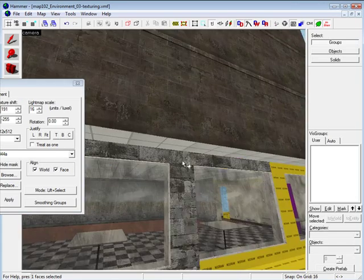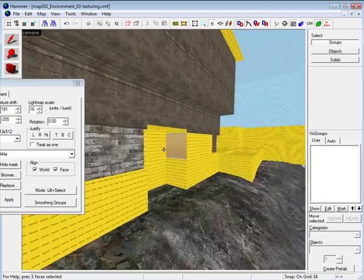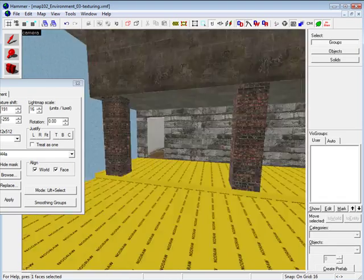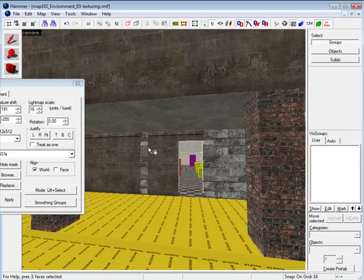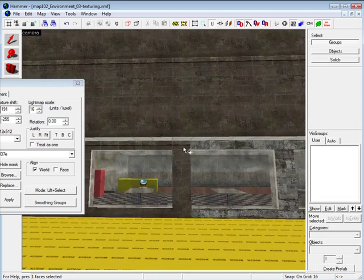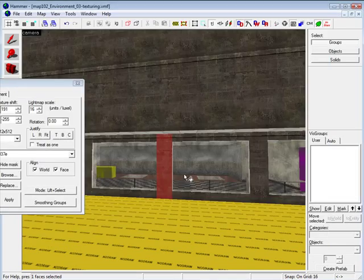As you get to more complex environments, things like optimizing and applying no-draw textures to your brushes, reusing textures, and reusing props will all come into play. For a small environment it may not matter much, but when you start building worlds — full, beautiful environments — all of those things become very important.